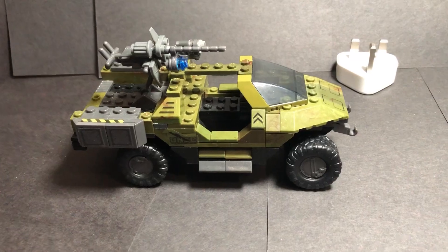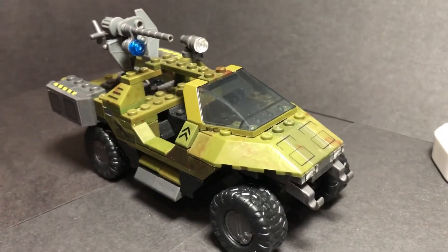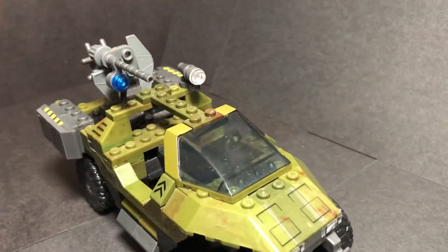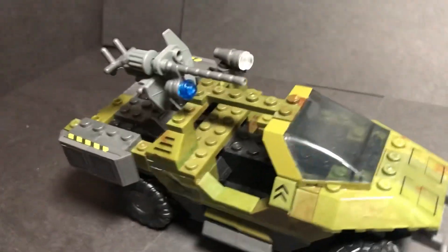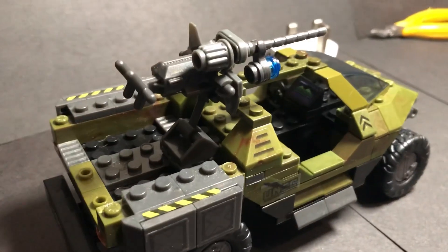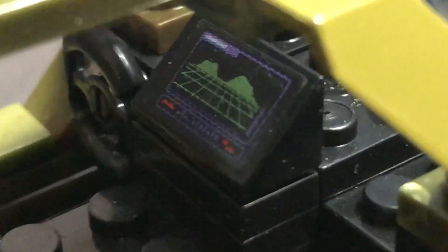Next we have the Warthog from the UNSC Warthog versus Covenant Locust set. I really like the design of this — the Warthog really stands out with the camouflage green. Mega Bloks has always done a good job with their bricks; that camouflage just looks really nice. There's also this small control panel sort of thing in the middle — just a nice bit of detail there.